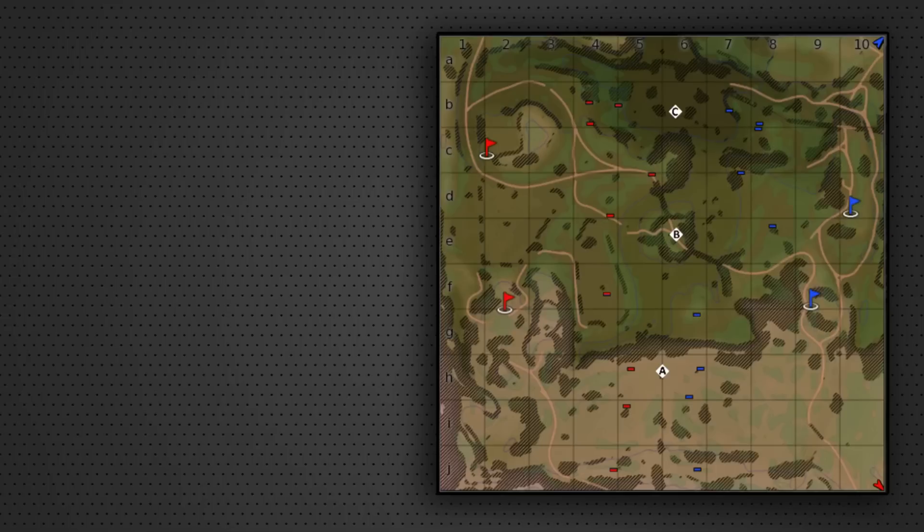That should give you a good idea of where to go on Ash River depending on your vehicle. Of course, nothing is set in stone — I have seen vehicles with terrible gun depression succeed in the hill area. It really depends on your skill and a degree of luck. I hope you found this informative. If you'd like me to do more of these for other maps, feel free to leave that in the comment box below. Thank you for watching — this is Krebs, and I'll catch you guys later.